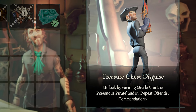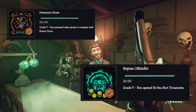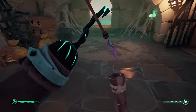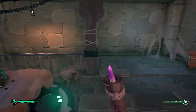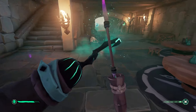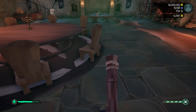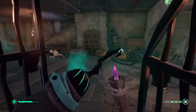Basically all you need for this commendation is the Poisonous Pirate commendation and the Repeat Offender commendation. For Poisonous Pirate, all you have to do is shoot 150 enemies with the poisonous dart, which is pretty simple. For Repeat Offender, even simpler — do 100 sea forts and unlock the treasury 100 times. It's probably the most simple one to get.